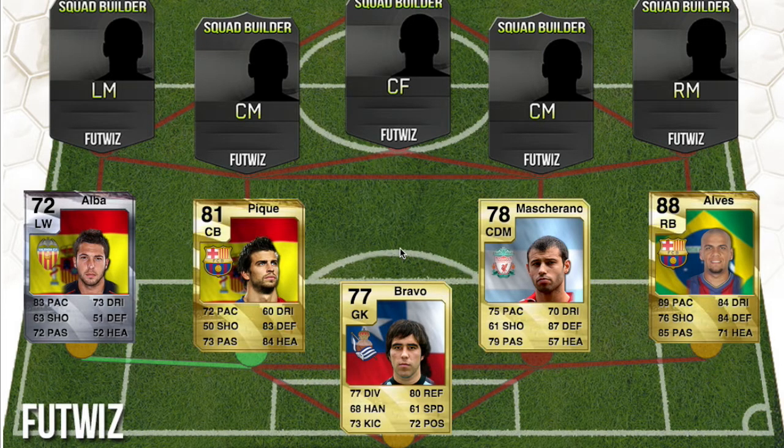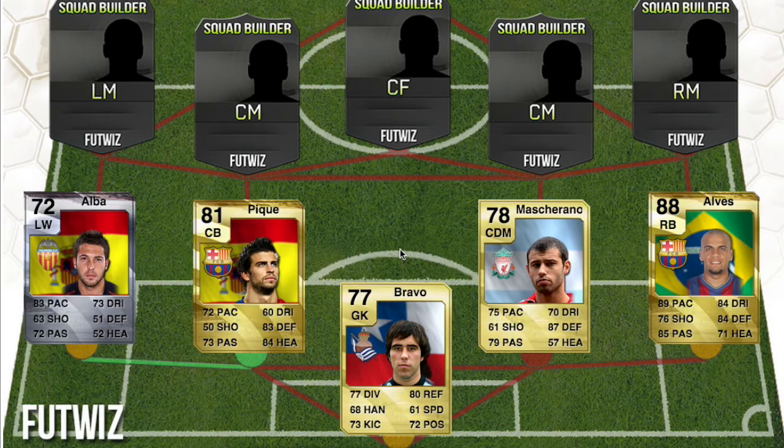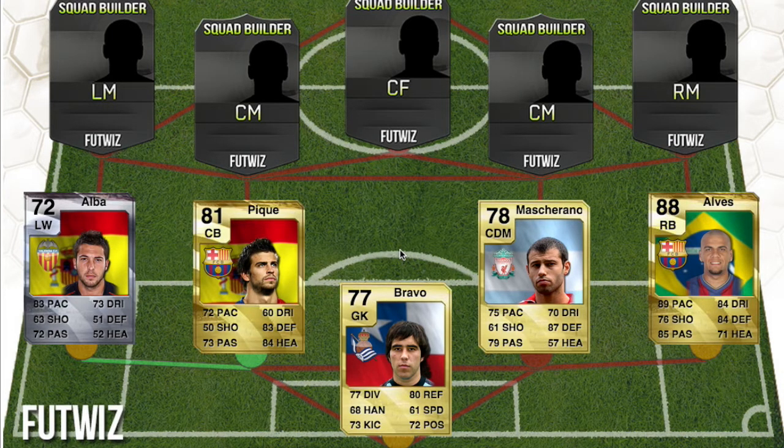Goalkeeper Bravo was a 77 or 80 rated non-rare card back in FIFA 10 when he was at Sociedad. Pique was an 81 rated card — he's only gone up a few since then and was still at Barcelona back then. Mascherano was at Liverpool in FIFA 10, a 78 rated non-rare card. Dani Alves was actually really good at 88 rated, non-rare. Jordi Alba was a left wing silver card back in FIFA 10.